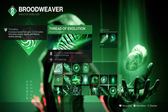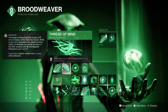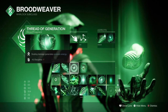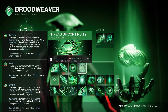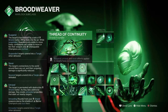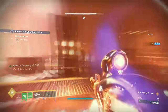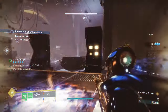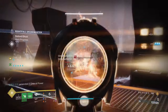Looking into Fragments: Thread of Evolution, where Threadlings travel further and deal additional damage. Thread of Mind, where defeating suspended targets grants class ability energy. Thread of Generation, where dealing damage generates grenade energy. Thread of Continuity, where suspend, unravel and sever effect durations are increased.